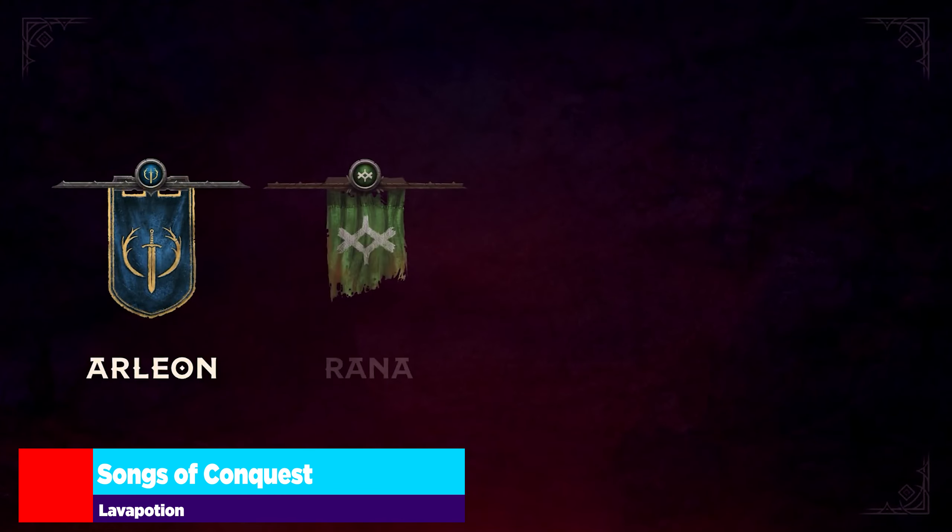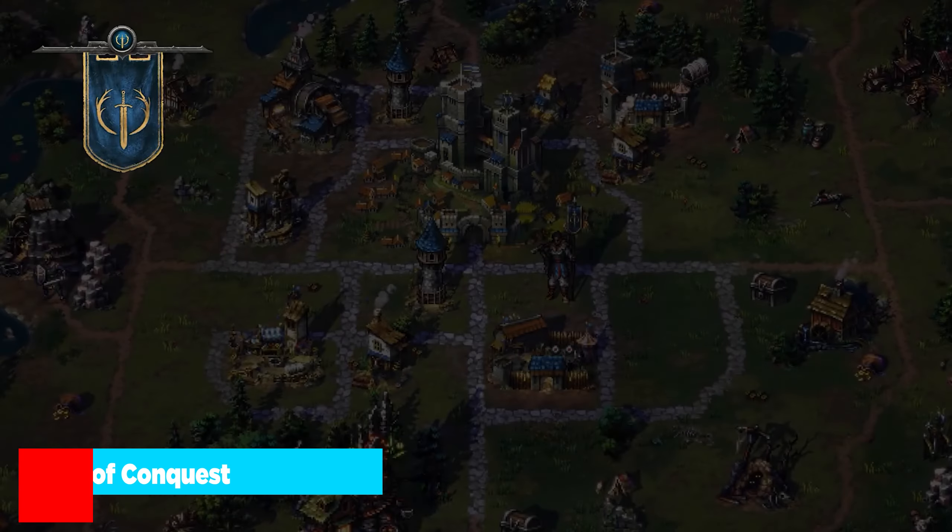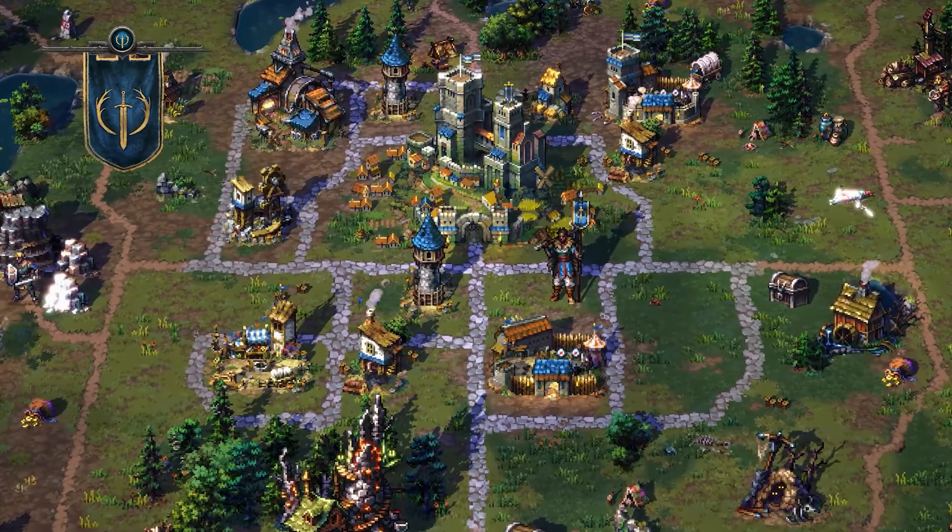Rana, the faction closely aligned with Swamp Dwellers, and namely Dragons. A difficult faction to understand, but one, when mastered, can bring destruction to your enemies.